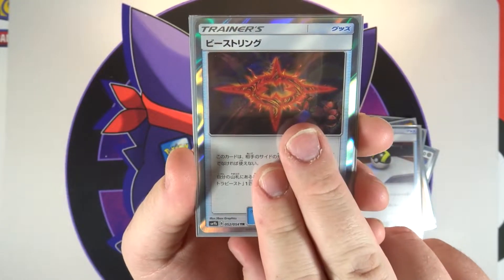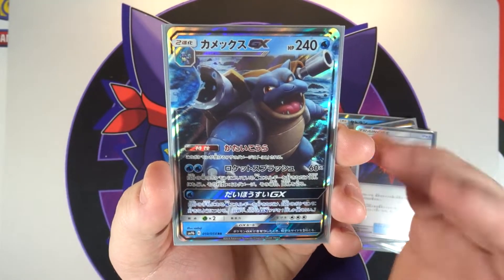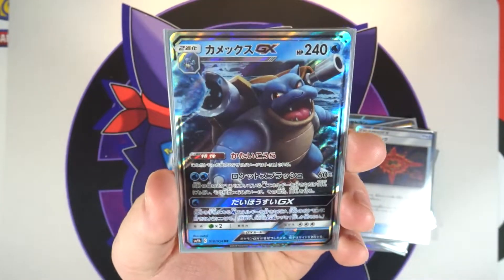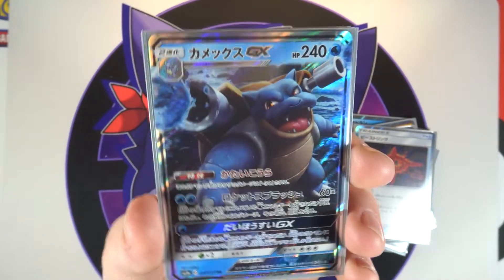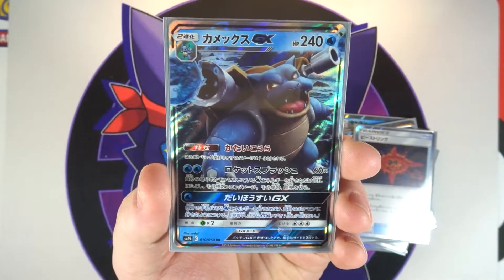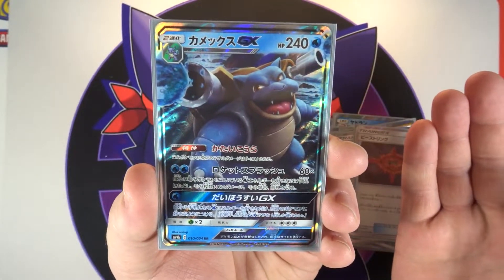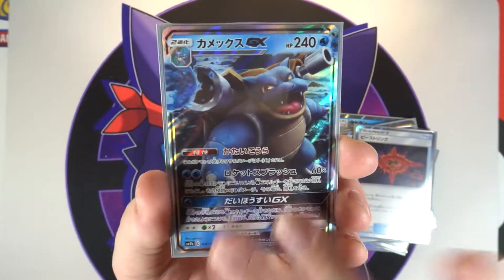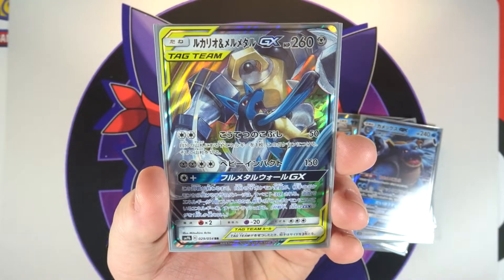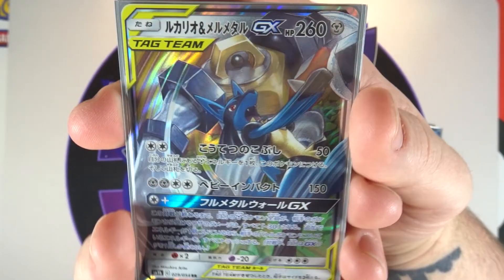The fact that I got two trainer rares in the box is awesome because these things can get pretty expensive. Moving on to our GXs — I was kind of hoping to pull Celesteela, and I eventually will get it to complete the set, but I was really hoping to pull Blastoise and we did — it was the last GX we pulled. He looks a little derpy but I like it a lot; I'm very happy Blastoise is starting to get some love. Next up is our first tag team GX — Lucario and Melmetal, once again very nice artwork by Mitsuhiro Arita.